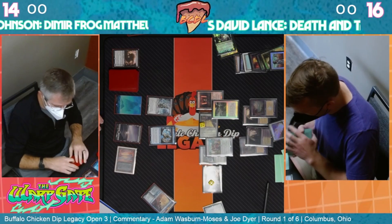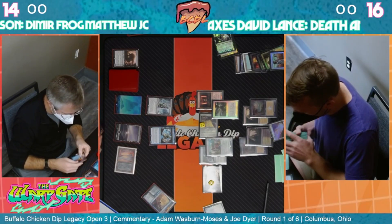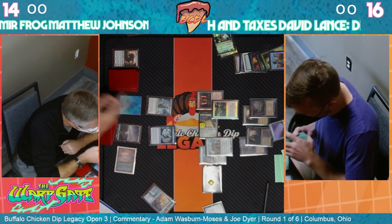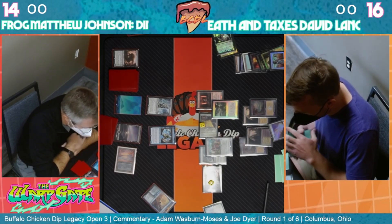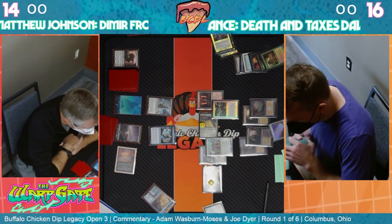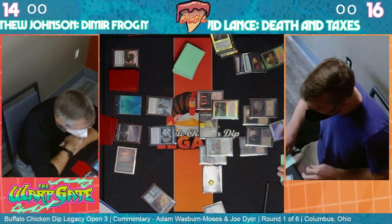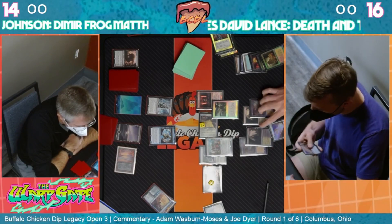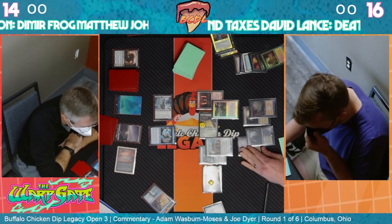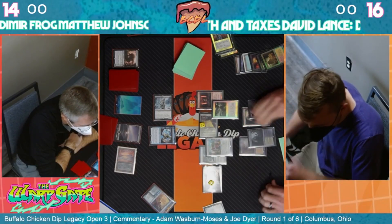I see a Solitude, there's a Tamio - a lot of things would have to go wrong for David to lose this game. This might go on for a couple more turns but it's all but locked up here. Just too many resources for David Lance. Attacking with the Emperor Bones.